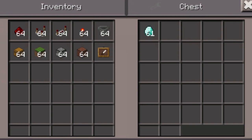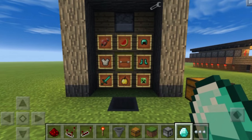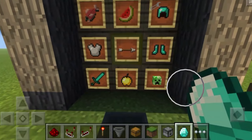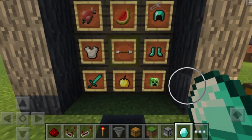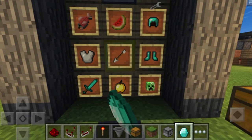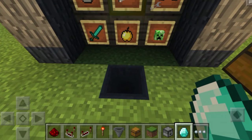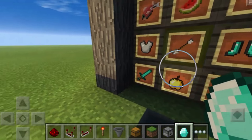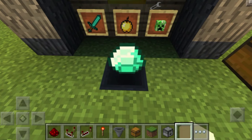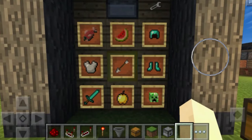I'm going to grab one diamond from this chest — this is the set currency for this vending machine. Using this one diamond, I can get any one of these items by simply pointing at it using the arrow. Say I want to grab a sword — I simply click the arrow until it gets to the sword, then drop the diamond into the hole.